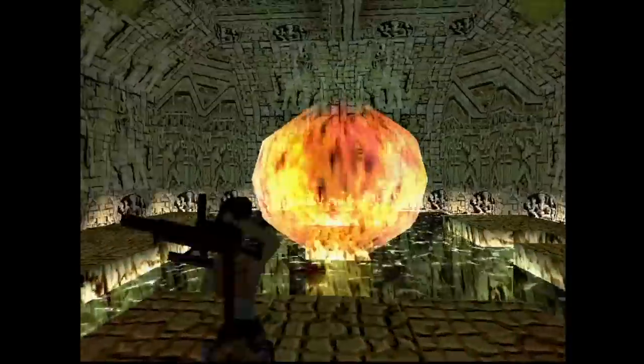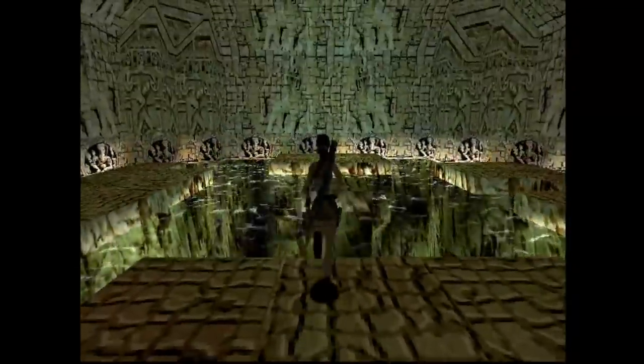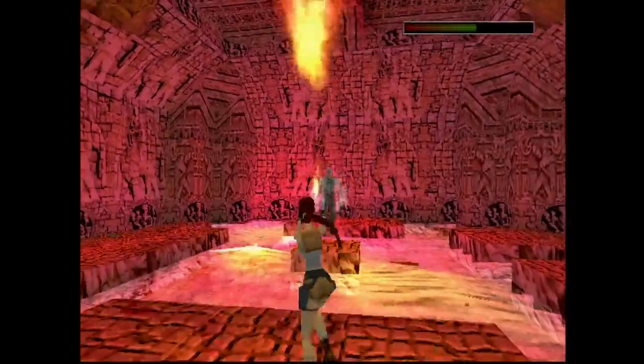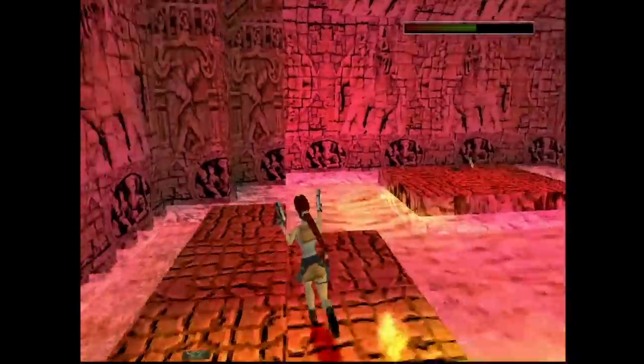There's also a possible but extremely unlikely softlock in Tony's fight. If you manage to kill him before he turns the water into fire, he will never drop the artifact and you can't finish the level. It also seems like each artifact has its own element or power tied to it, with the Infada artifact having the power of fire.